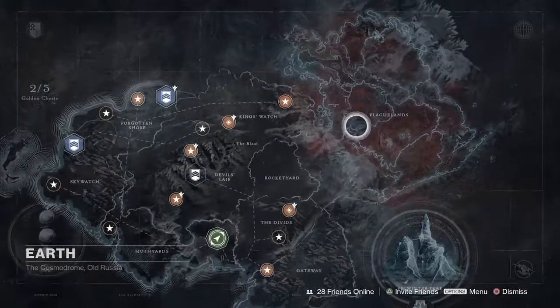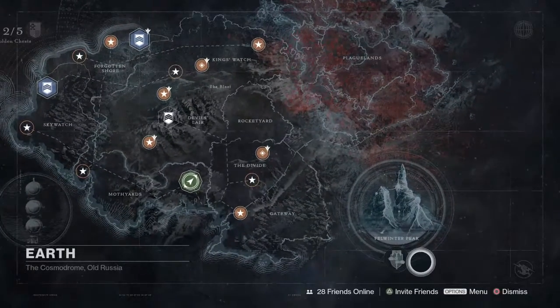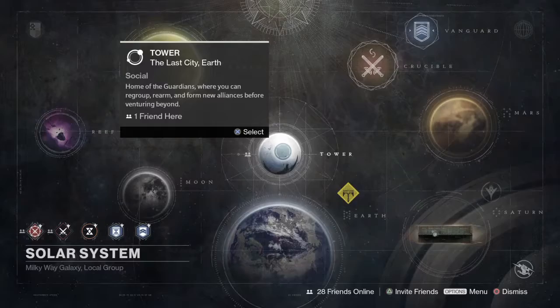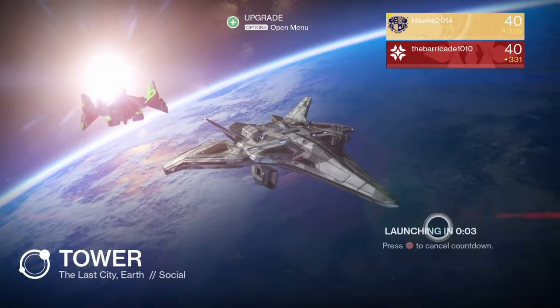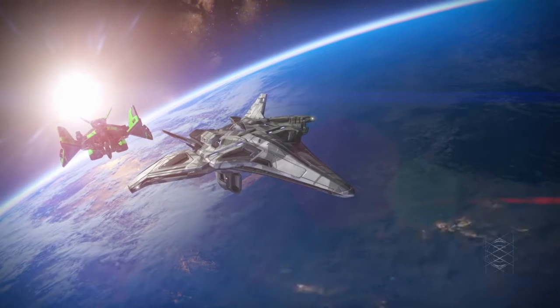If we look really carefully, we can look at the 3D rendering. There's Felwinter's Peak and there's the Plagueland. As a little special treat, Guardians, let's go see if we can get that Trespasser early.